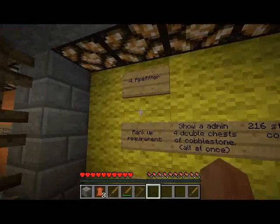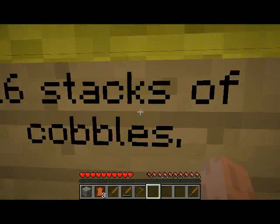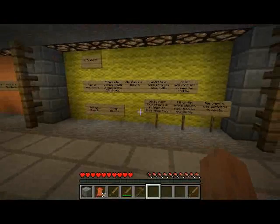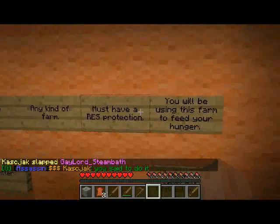The next rank is Pipefitter. For Pipefitter you need to build a mine and collect 216 stacks of cobblestone — that's enough to fill up four double chests, so it's going to take you a while. We don't want to rush these ranks. We want to know that you're trustworthy and that you deserve the next rank, because each rank gives you new abilities.